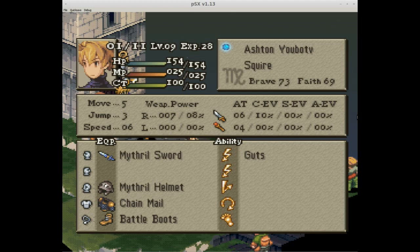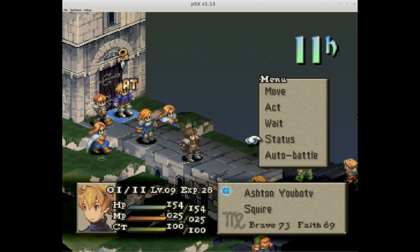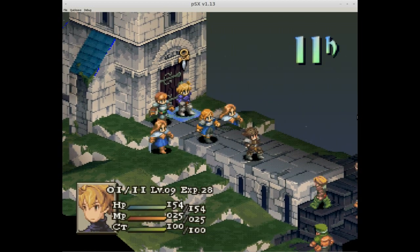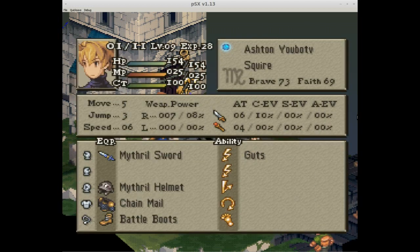Currently we only have Guts. You can check out what equipment and abilities you're running — we'll get more into abilities later when we have more than one. You've got move five, which is actually pretty good. Squire default class has move four, and then Battle Boots add another one — normally your movement is three by default. Jump is basically how high you can jump from one tile to the other. Weapon power, right-handed, left-handed, hit percentage multiplier — and over there you have AT which is your attack. If you really want to get into the nitty-gritty of evasion stats and damage calculators, this probably isn't your let's play, because we're going to be cheesing the hell out of the game with Yabodi rather than trying to build an ultimate team.